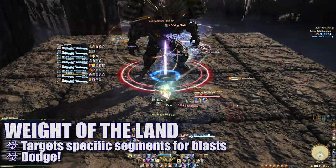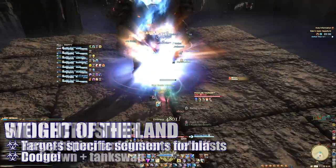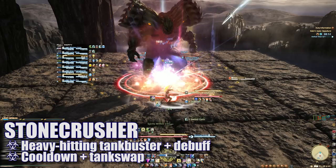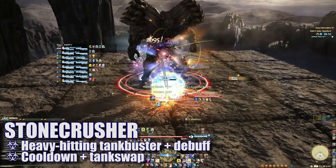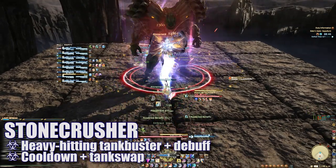Weight of the Land will target specific segments of the platform, and players will need to move out of these areas to avoid damage. Stone Crusher is a heavy-hitting tank buster on the primary target that also applies a physical vulnerability up debuff. Tanks can swap here to minimize damage, and don't forget to use a cooldown on the initial hit of this attack as well.